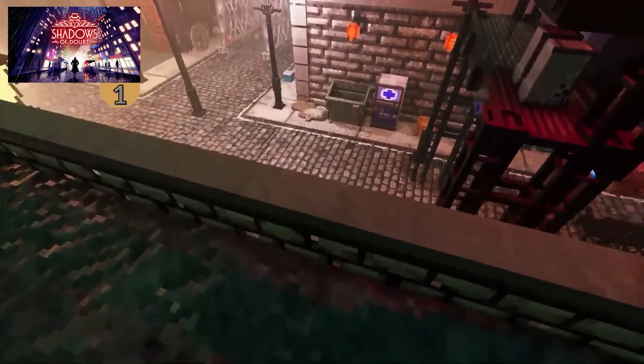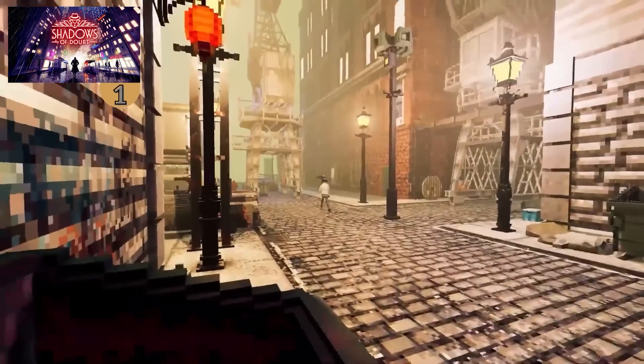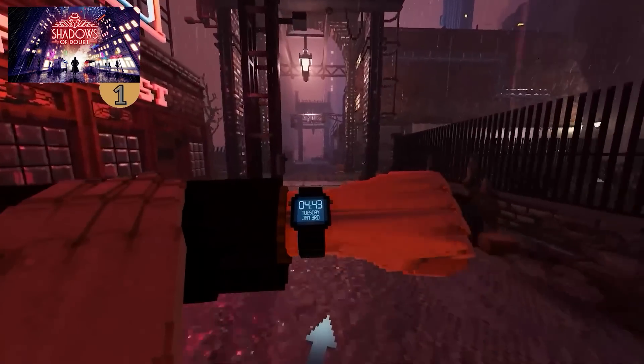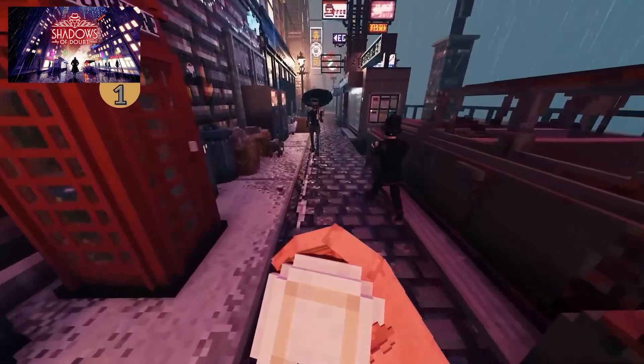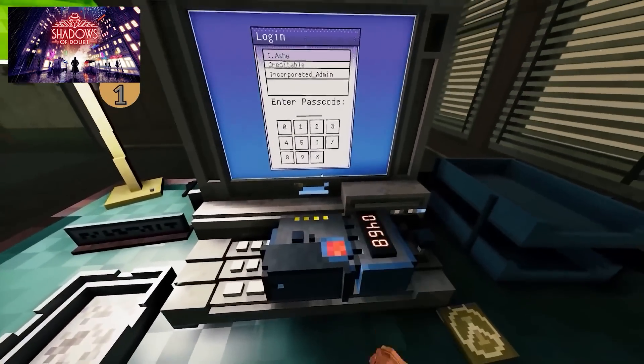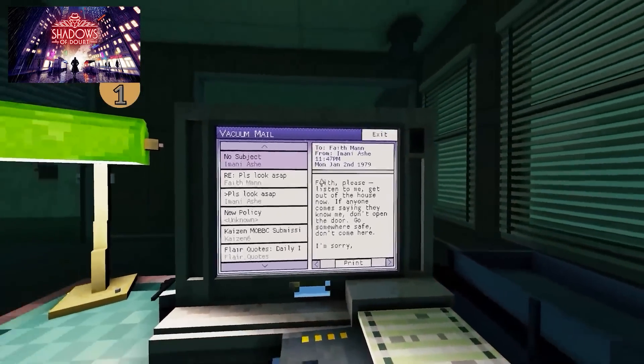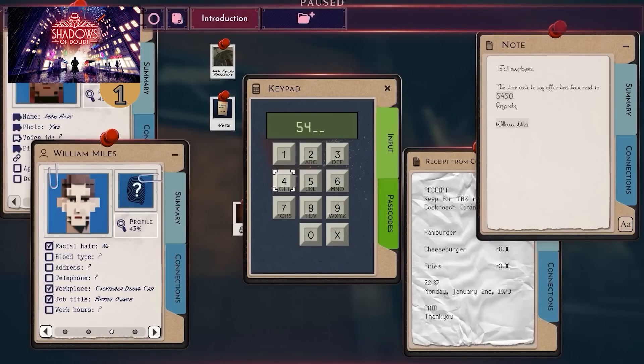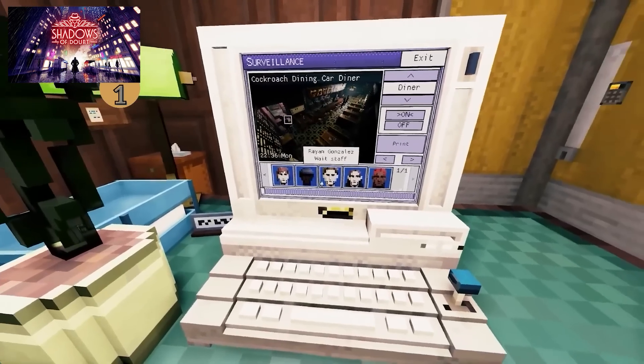Although this isn't a fixed storyline — the city is all procedurally generated, along with all of its citizens. They all have a name, a job, and a routine. The city keeps on living with or without you — the simulation never stops. You can use tons of tools, and whatever you find in the world helps your case. For example, if you find a discarded receipt on the floor, you can go look at a CCTV camera and use the timestamp to find out who dropped it.